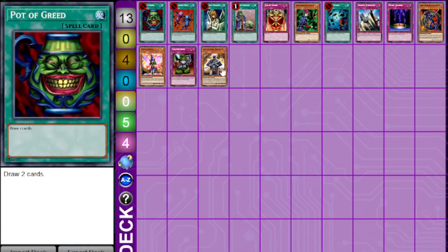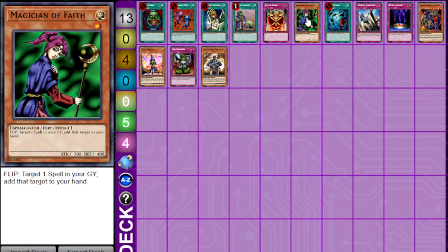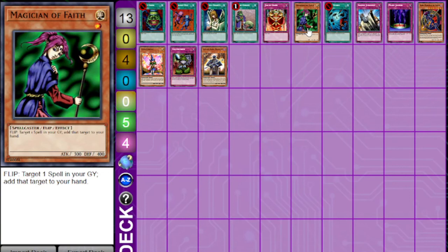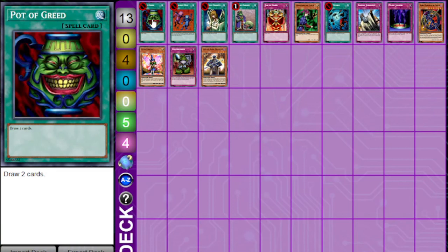Going back to Pot of Greed — a number of people in the community have said that the existence of Pot of Greed allows control decks to exist in Goat format, because they can keep generating advantage over time rather than having to generate the same amount of advantage as their opponent. Cards such as Magician of Faith allow you to do that, being flipped again and again with Tsukuyomi and Book of Moon. If there weren't cards like Pot of Greed, it would be pretty rare that you would want to activate Book of Moon on your Magician of Faith, so Book of Moon itself becomes a worse card without the existence of Pot of Greed.